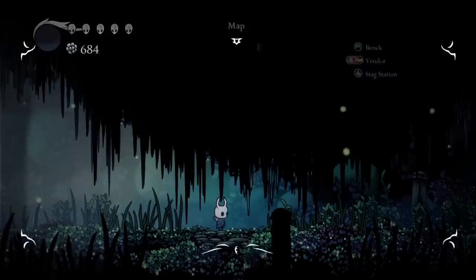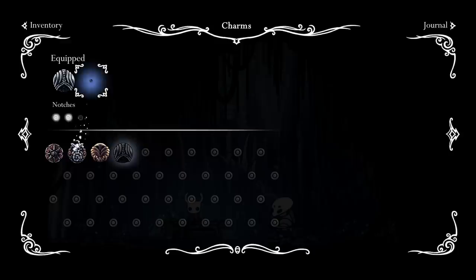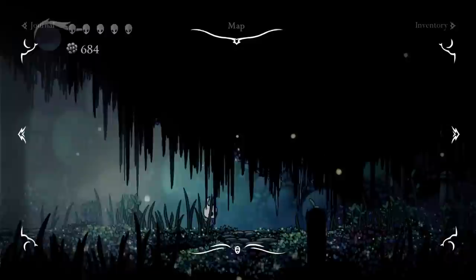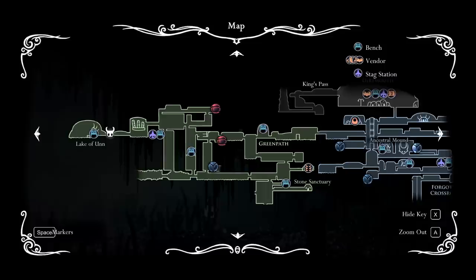If you double tap Tab, the map button, you immediately go to the map like this. I will quickly go back to the bench because we're gonna explore a lot and move around a lot. Instead of the gathering swarm, I'm gonna go with the wayward compass, otherwise it might be too complicated. And we are back, so we're gonna check the map now. I like this double tap tip.